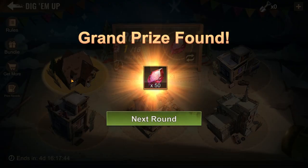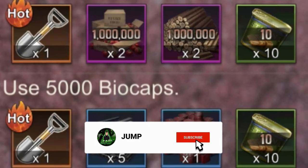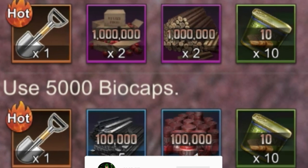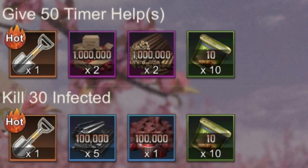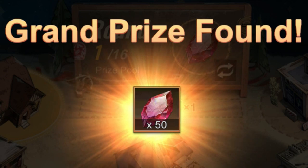This is in my opinion a must do for free to play. And if you're patient enough during the day, you don't even have to spend the 5000 biocaps. You can complete the timer task as your 8th task, and this way you can get 50 crystals for free.